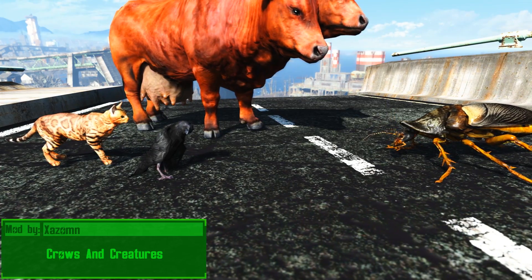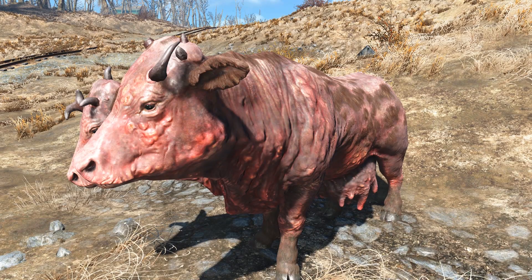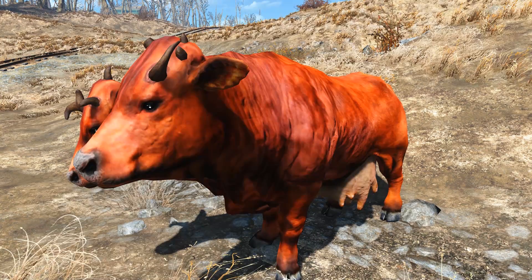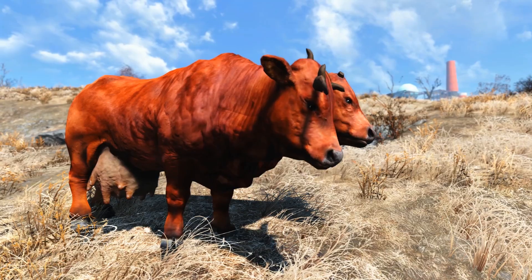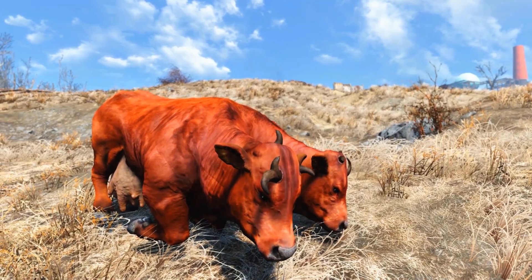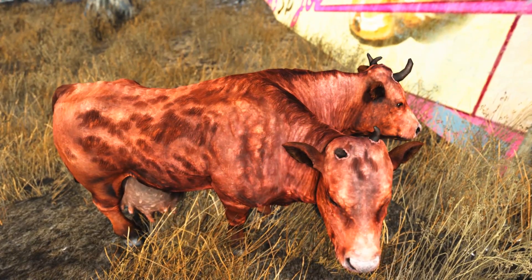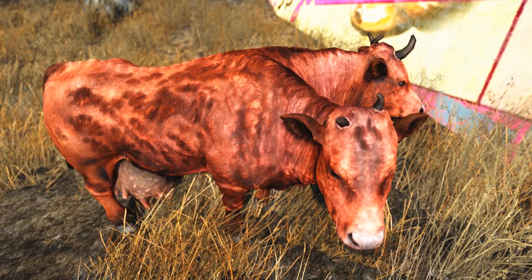Crows and Creatures by Zazum improves and retextures a few of the creatures in the Commonwealth. The vanilla Brahmin looks like a very sickly cow that needs to be put down. Now with the mod on, it has a very rich orange-brown color to the fur. The healthy version of the Brahmin looks more clean and maintained — it doesn't look scraggly, it looks like it's owned by someone. And right here we're looking at the wild version, which also has the same rich orange-brown color to the fur.